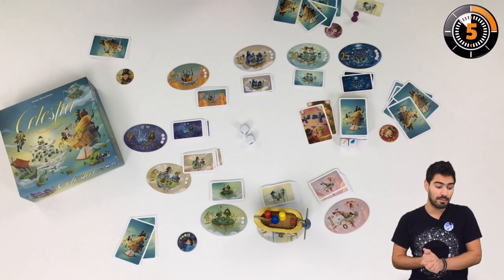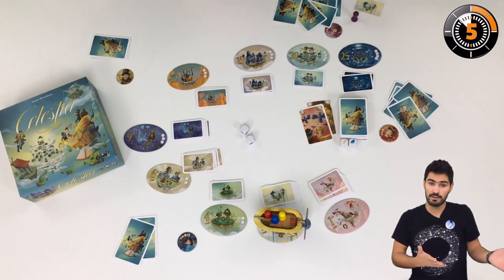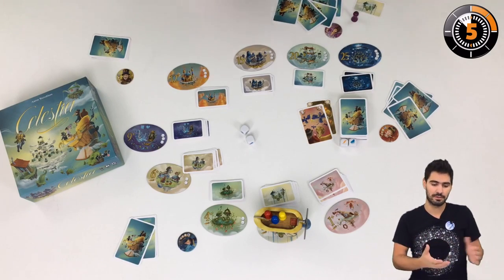The game ends when a player reaches 50 points, and that player wins as the most famed adventurer. Well, you now know almost everything about Celestia — please fasten your seatbelts and see you on Ludovox. Bye!